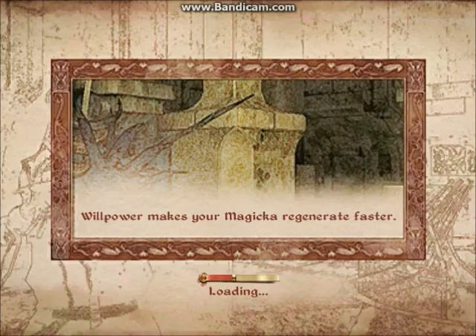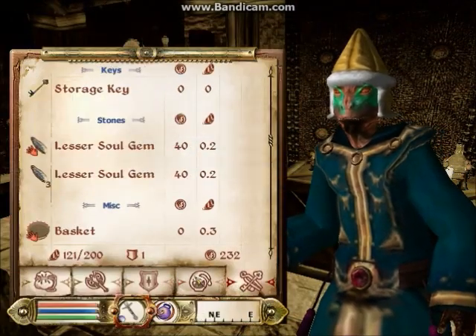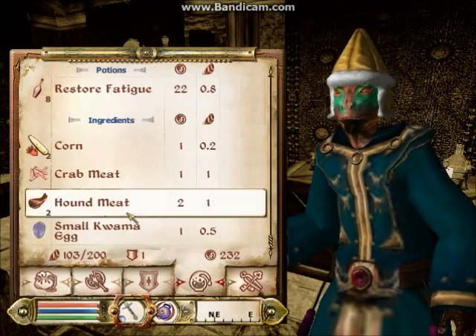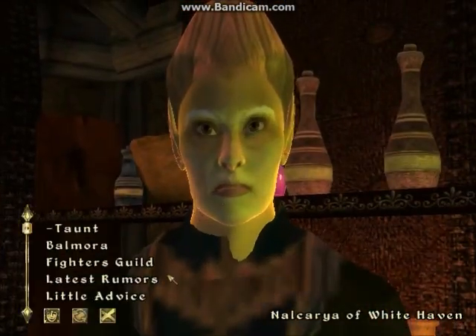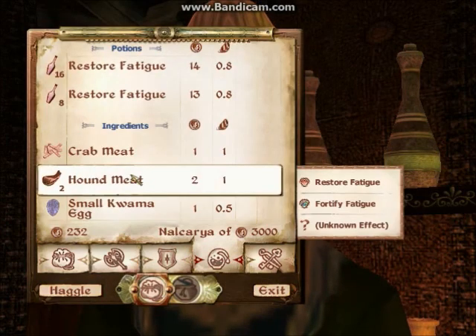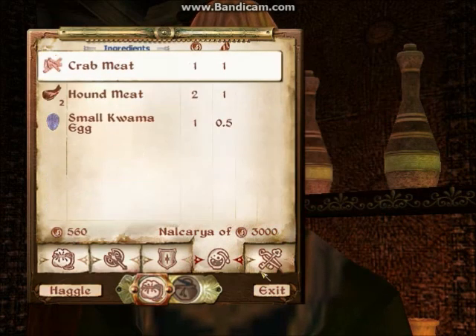What we're going to do in here is make potions and sell them right in front of her — it's just easier in case I get over-encumbered making them, I can just sell them right to her. Restore fatigue — there are 24 restore fatigue potions. She's got 3,000 gold again; it resets after a while. I'll sell you that and that.